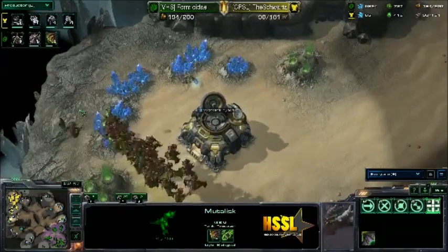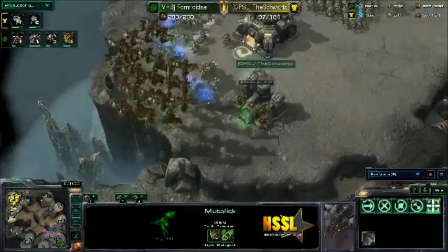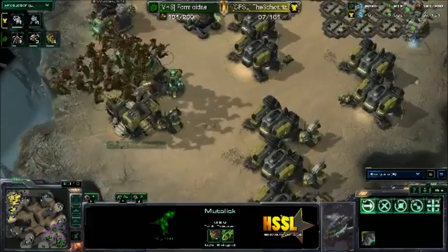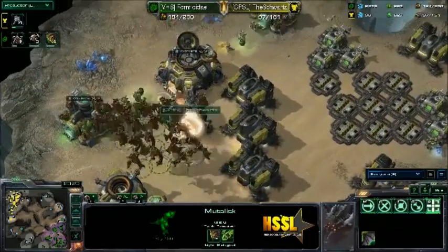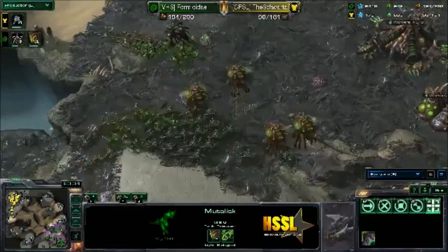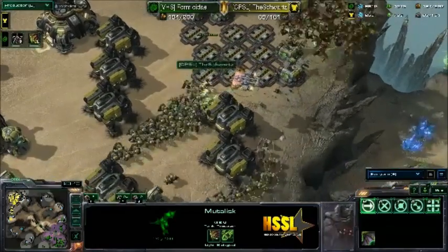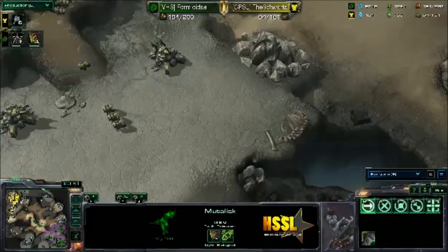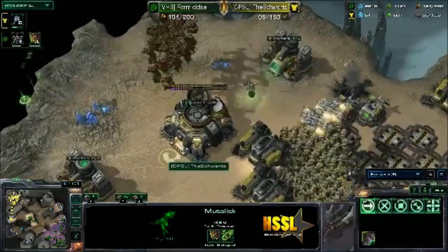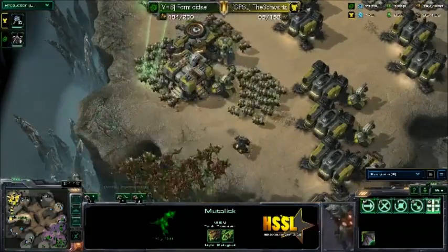Schwartz is doing very well at spending all his minerals. The problem is that he isn't getting a lot of minerals — his income is not where it should be. Looks like we'll have a lot of Marines come up here and try to push away these Mutas. A lot of them are going to get killed — too many Mutas. He's going to take out this Engineering Bay even though he's not really using it. These Marines are going to push him out of there, and he does have a lot of Marauders and Marines coming in. He may be able to push up here and kill him outright. But the Marines are overextended quite a bit, especially with only two Siege Tanks and no Widow Mines — not really any AOE. He's going to have a hard time dealing with these Banelings and Roaches.